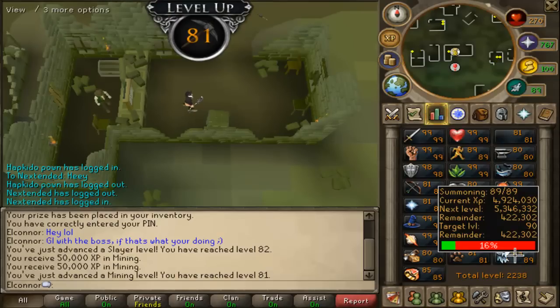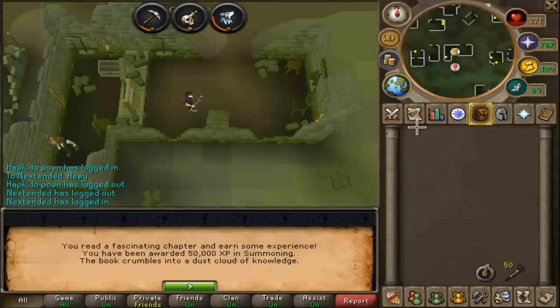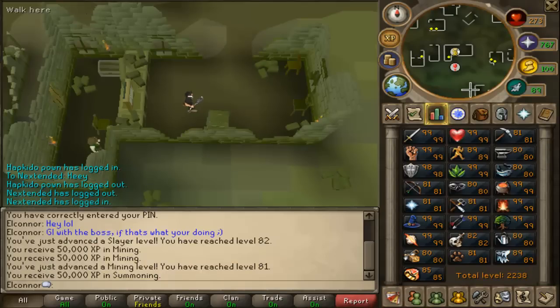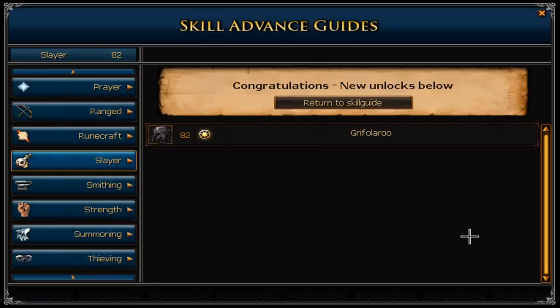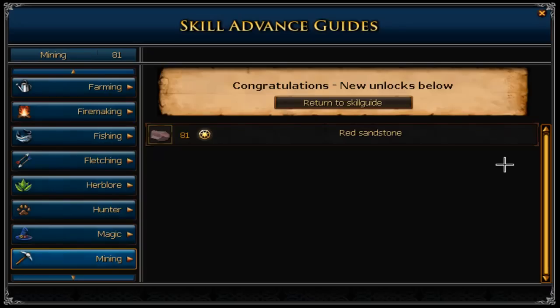I have one more, so I'm probably just going to use that on Summoning. That quest really did give you a decent amount of XP. As soon as I completed the quest, I got 210k XP just from random different skills that they give you. Slayer is the only thing I've unlocked. A Griffa la rue — that sounds really exciting. And then obviously the red sandstone, which I can now do the potion flasks, which is quite cool.